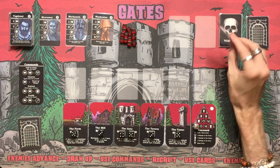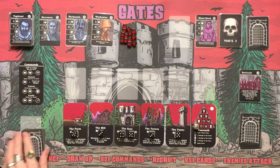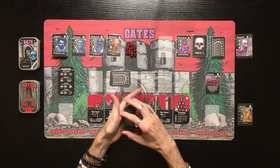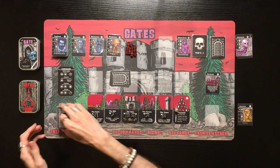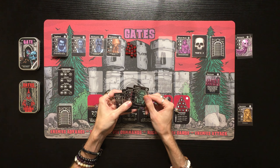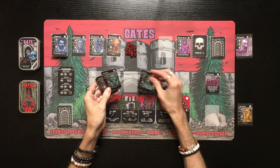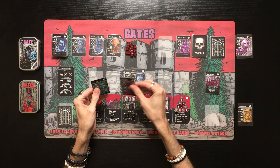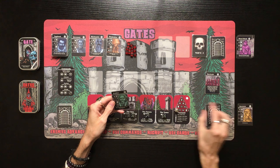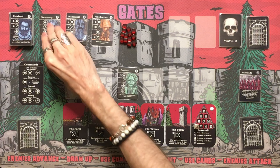Enemies advance — our first wave two enemy is the Blood Monk, which removes all damage tokens when revealed (but all enemies are dead). We draw cards and get the Swindler, letting us draw one more — the Peddler. We deal one, two, three damage plus one from the Tower — four total — enough to take down the Blood Monk.